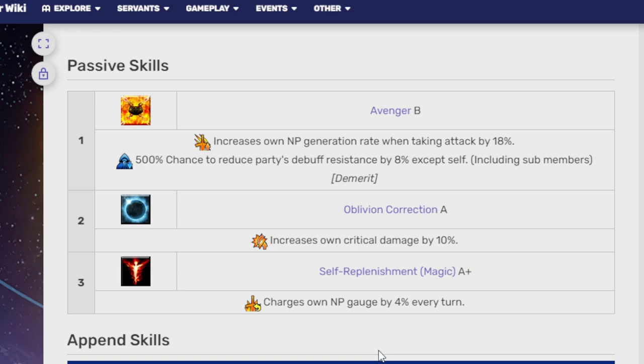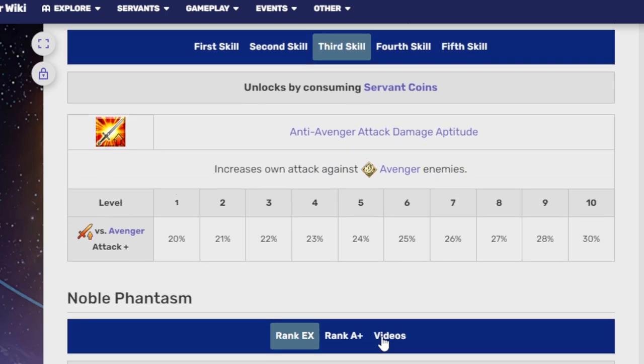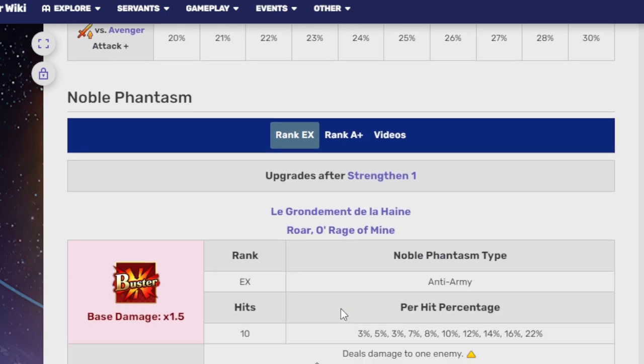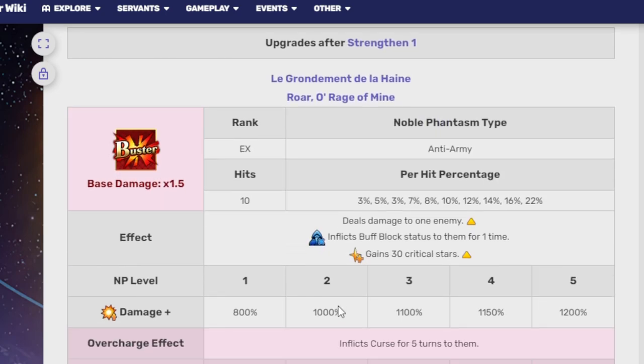Her Append Skill 3 gives her extra damage to Avenger-class enemies. Her Noble Phantasm, La Grondement du Haine, is a single-target Buster NP that hits a total of 10 times.